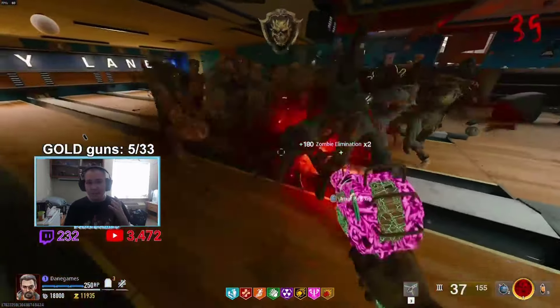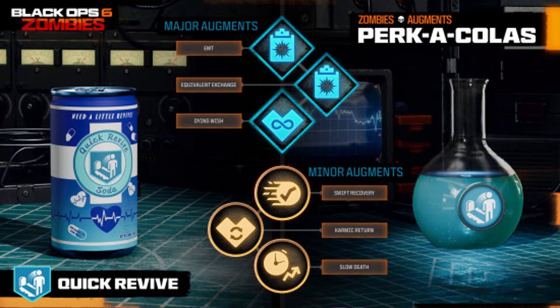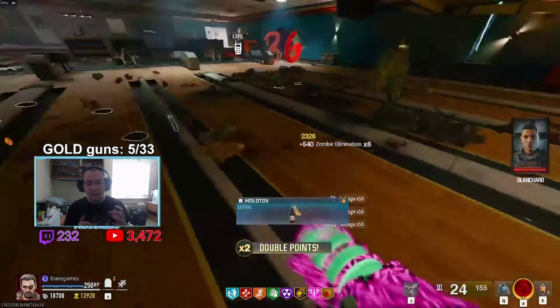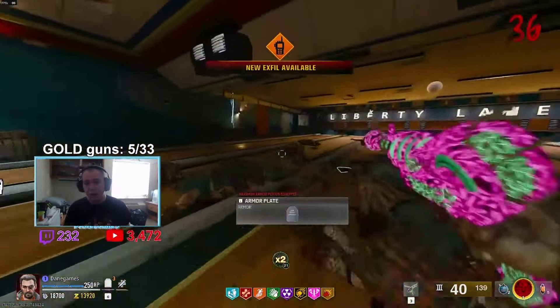With Quick Revive the best augment — the final major augment that you unlock — is called Dying Wish, and it is exactly the way it sounds. It is the old Dying Wish perk from Black Ops 4 Zombies where instead of dying, you get put to 1 HP and you get immune from damage for a couple of seconds.